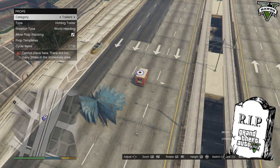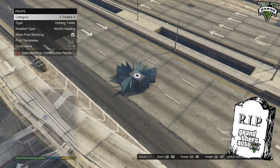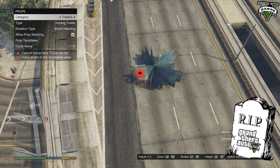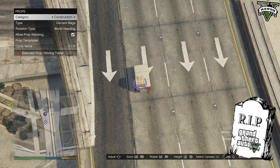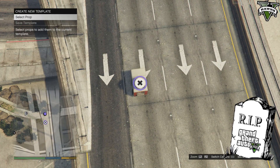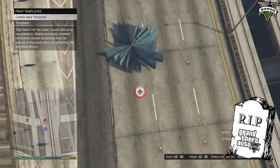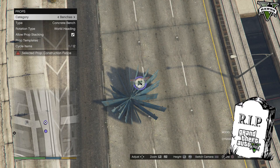It's very annoying for creators, especially those who like to build statues and things. But there is a way around it. If you've reached your limit and want to place another prop, all you need to do is make a template. Go to prop templates, create new template, select those props, save template, and you can now put unlimited props in one area. So this is a little workaround.